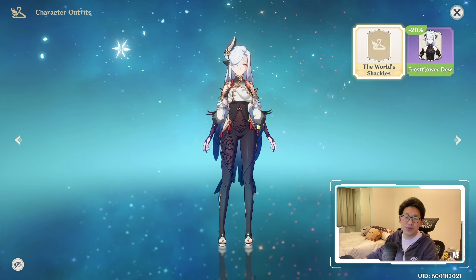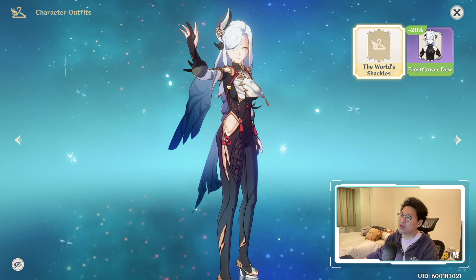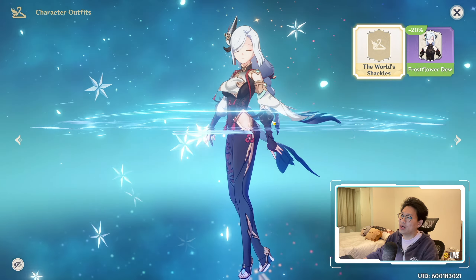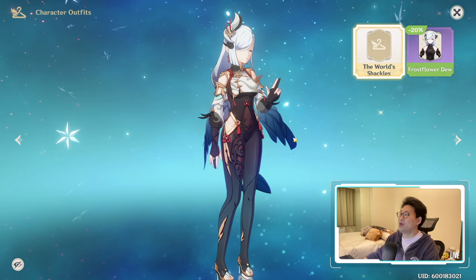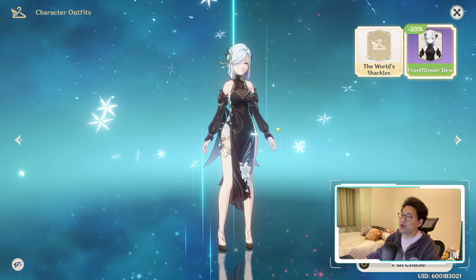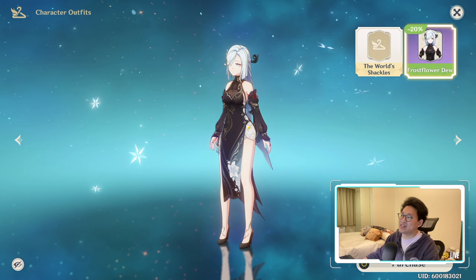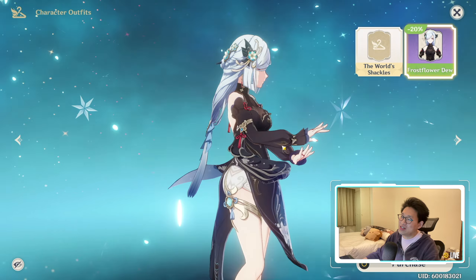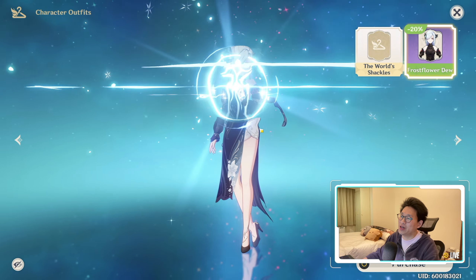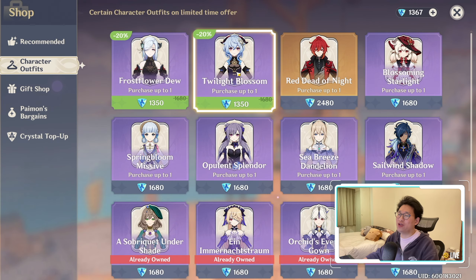This is her normal look. I do like her normal look as well, with the buba window-looking thing over here, as well as the non-belly button. I don't know why they removed her belly button — really silly. But nevertheless, I do like her default outfit. This new one is so clean and elegant as well. To be honest, I kind of prefer Shenhe's outfit over Ganyu's outfit, but I just use Ganyu more often.